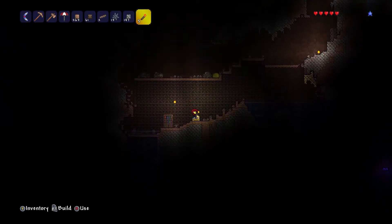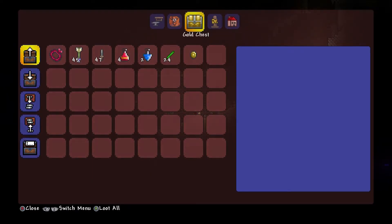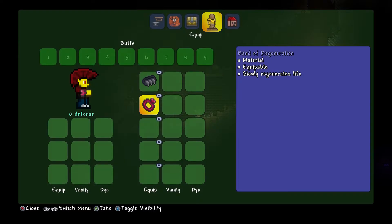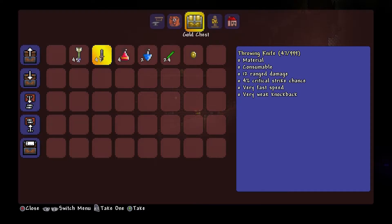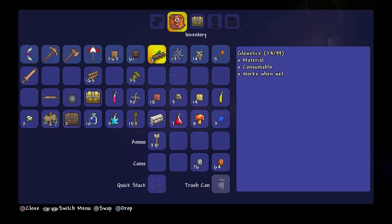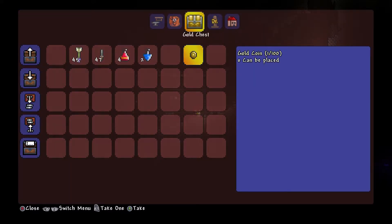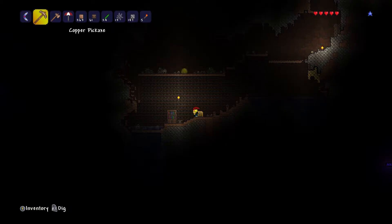Bad guys like to center on you. So even though the slime could just hop down to the left, he'd be able to get me but he's going to stay right above me. Band of regeneration - that's helpful, that'll help me regenerate life. Arrows for a bow I don't have. Throwing knives. Healing potion. Water walking potion - that's good. Glow sticks - yes, I can use some glow sticks. And a gold coin. That was a pretty good haul.